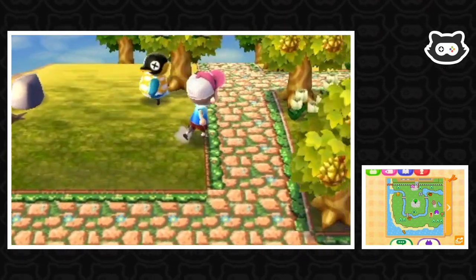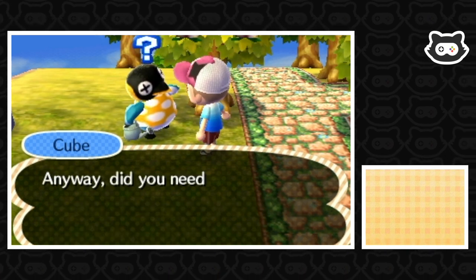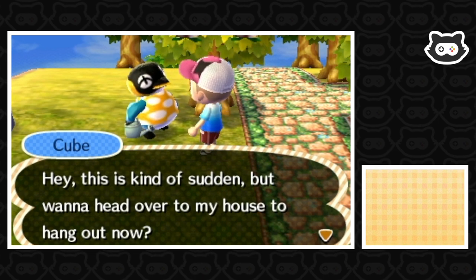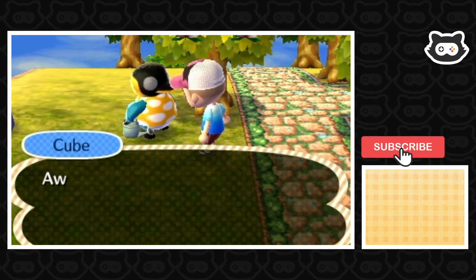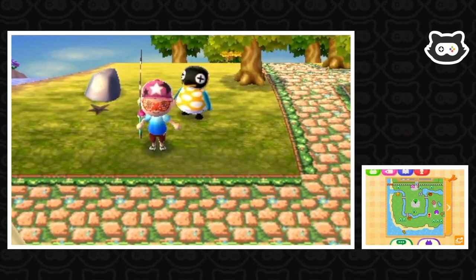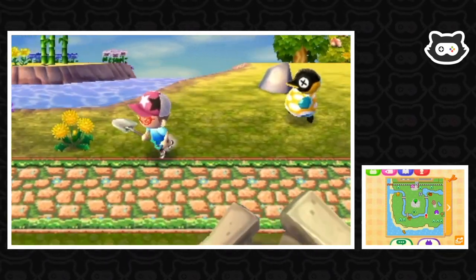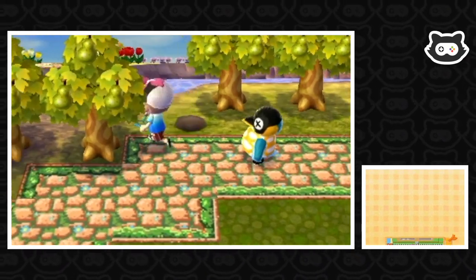We have to talk to Cube — we cannot ignore Cube. Cube says it's perfect weather for chilling outside and asks if we want to hang out at his house and see his sweet setup. We agree, but first let's grab our shovel and get this fossil real quick before we forget. There's another one here too — better fill in the holes.